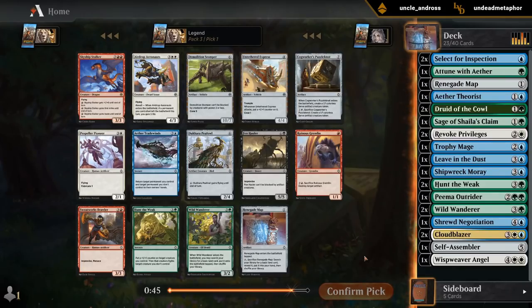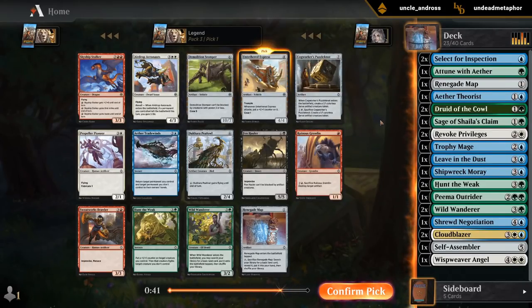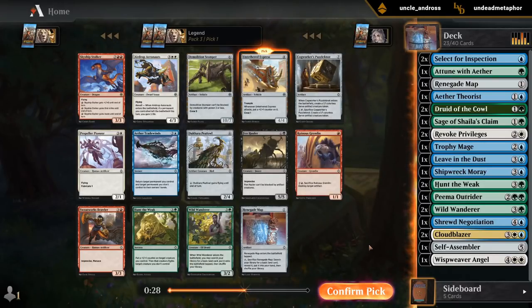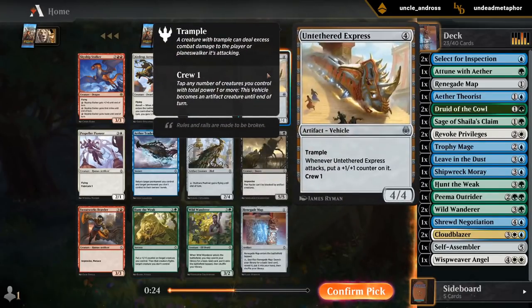We got quite a few goodies, but I think I'm just taking the Express — perfect win condition. Aeronauts are great with Renegade Map to enable Revolt, but that's about it. Aether Tradewinds we could maybe hope to wheel, which would be great with Cloudblazer too. And then Renegade Map, Wanderer, Hunt a Week — I'll take those two.